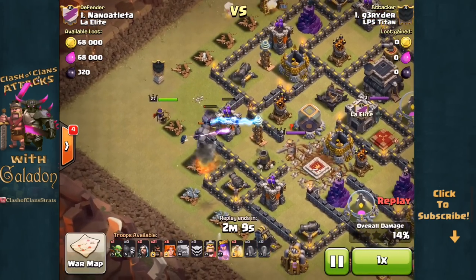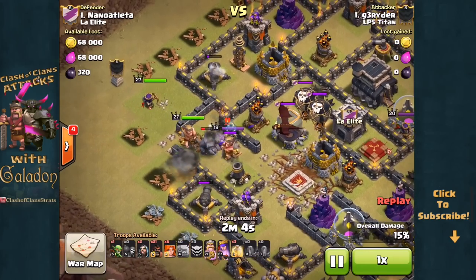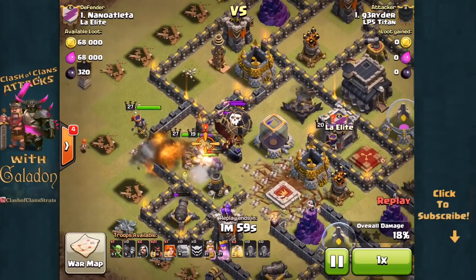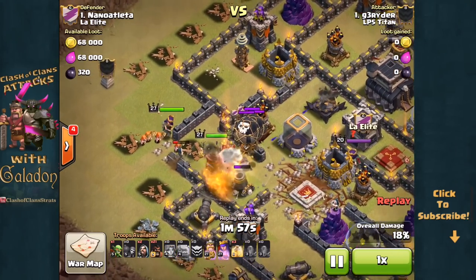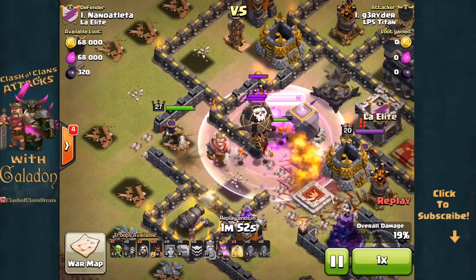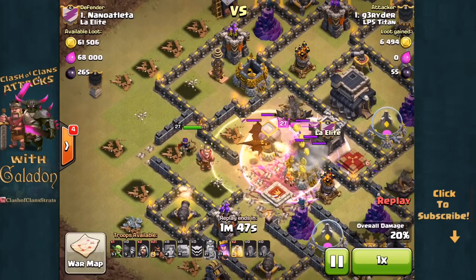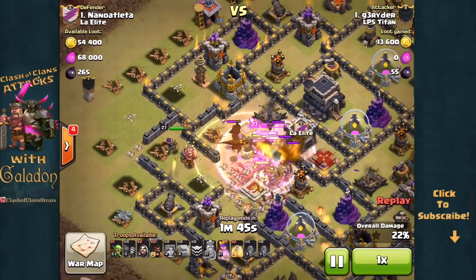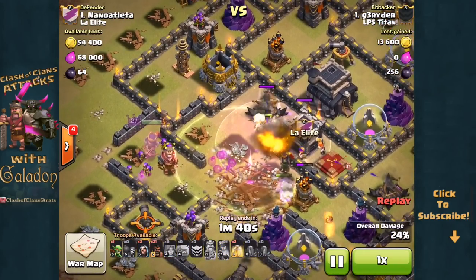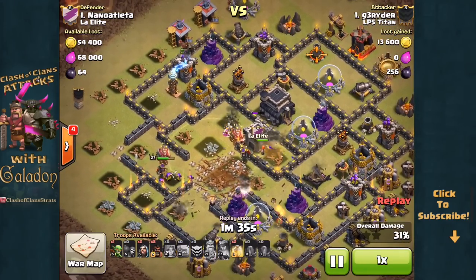Here come the units — the Golems taking that path, the Archer Queen, everybody funneled by the outer structures being down and headed toward the center. That triggers the Clan Castle troops. The Archer Queen moves in as well, looking to occupy or take down one or both X-Bows before the Hog Riders move in. Here comes the King's ability, the Queen following, taking out a couple more structures. The Clan Castle troops won't last much longer, and the near X-Bow is just about to fall to the Valkyries while the far X-Bow is locked onto units in the core.